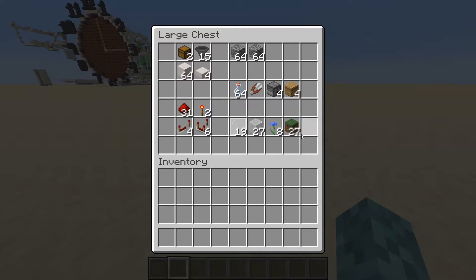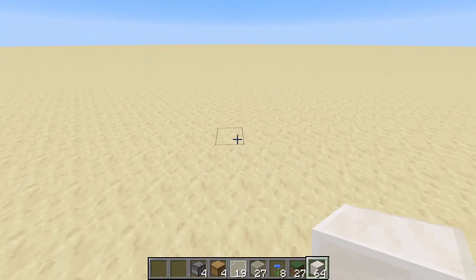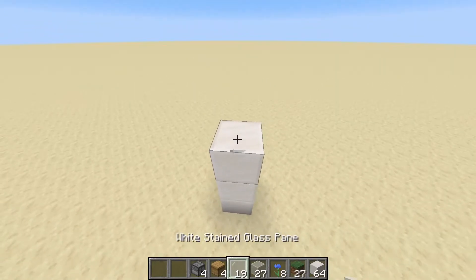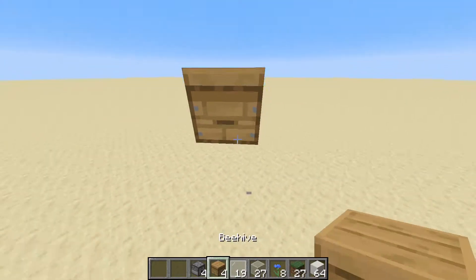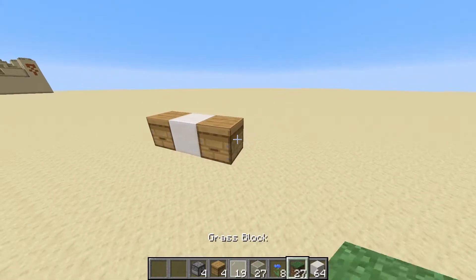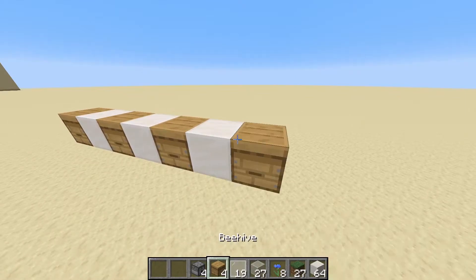Now we can jump right into the tutorial. The first thing you're going to want to do is place three blocks up, place a beehive facing forward, break the blocks beneath it, go ahead and put a temporary block to the right, put another beehive facing forward, and do this until you've placed down all four beehives.